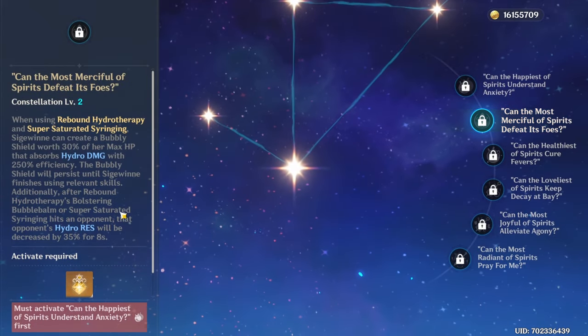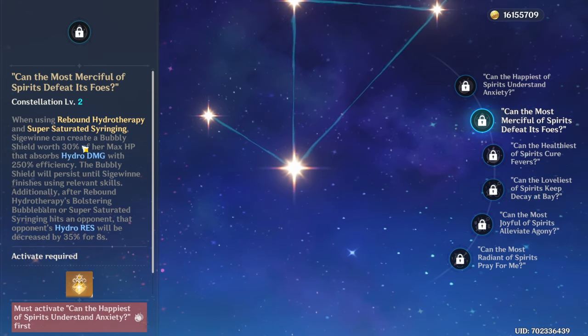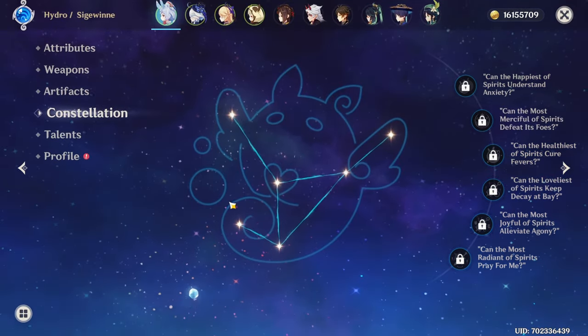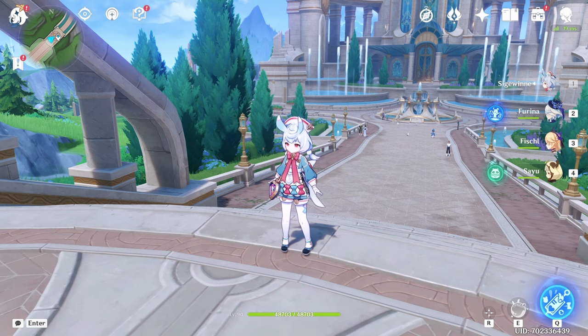And of course her Constellation 2 is just an 8-second Hydro shield. That's it. I don't know why this is being sold as a constellation — that's definitely a little bit weird to me. I think she is definitely a character where a lot of potential was lost along the way when designing her skill kit, and I don't think it feels good.